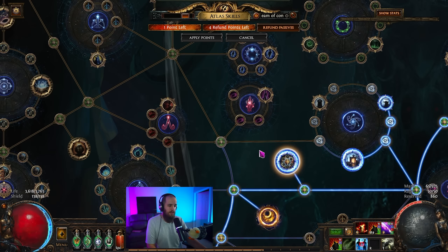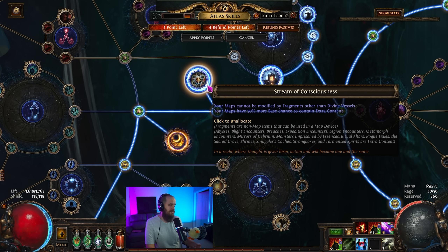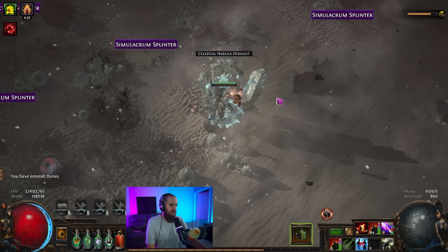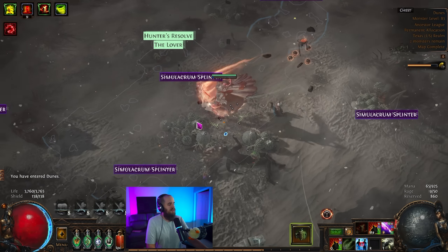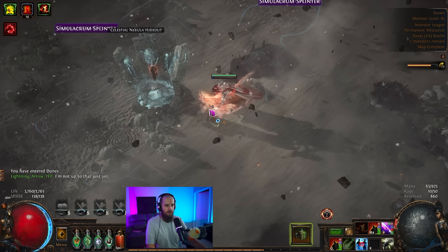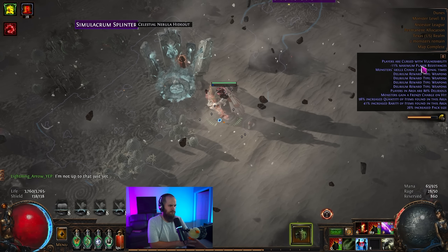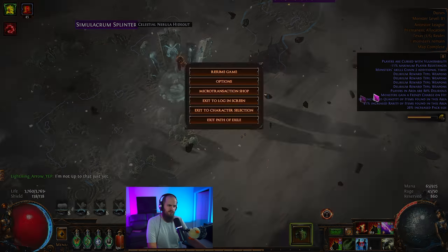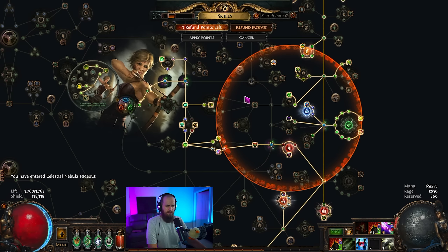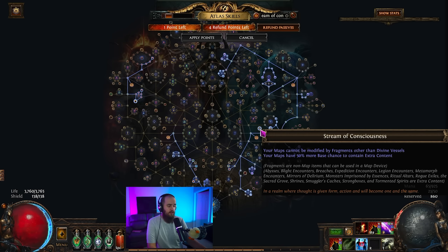The Atlas strategy mainly uses Stream of Consciousness to eventually transition into juiced delirium maps. I did test an 80% delirious map just before this video, though it didn't go exactly how I wanted — I'd like to clear a bit faster. It was negative max res, frenzy charge on hit, vulnerability, and I mostly survived, dying only one or two times. I probably need a little more damage, like the small Headhunter jewel or something, and then I'll be able to farm those perfectly fine.